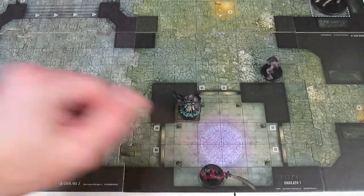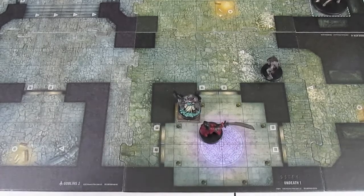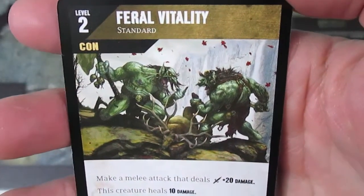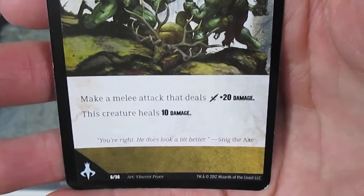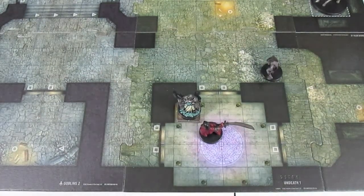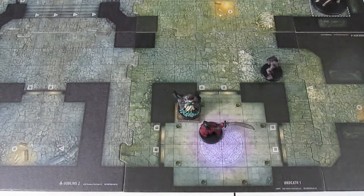The Hobgoblin Soldier moves one, two squares until adjacent to an enemy unit and must stop. He makes a melee attack against the Disciple of Chaos, playing a standard action attack — level two Constitution — which will tap him. The card says: make an attack that deals plus 20 damage and this creature heals 10 damage. We won't heal but we get plus 20, meaning the Hobgoblin now deals a total of 50 damage.